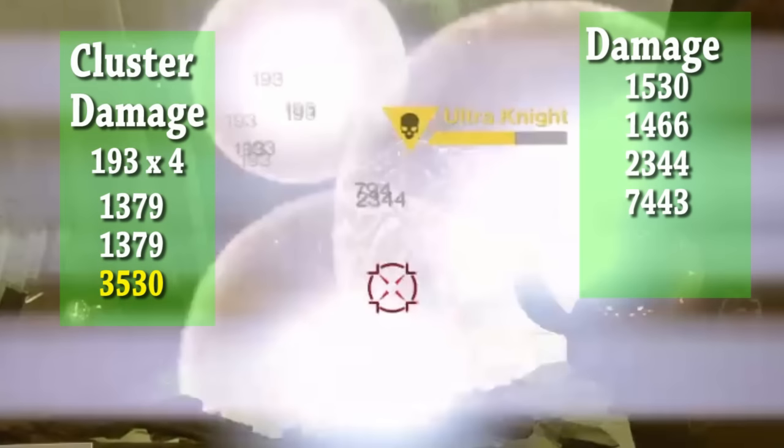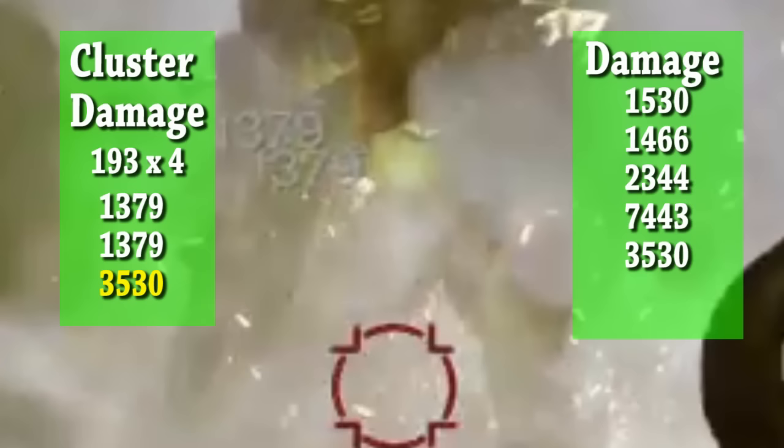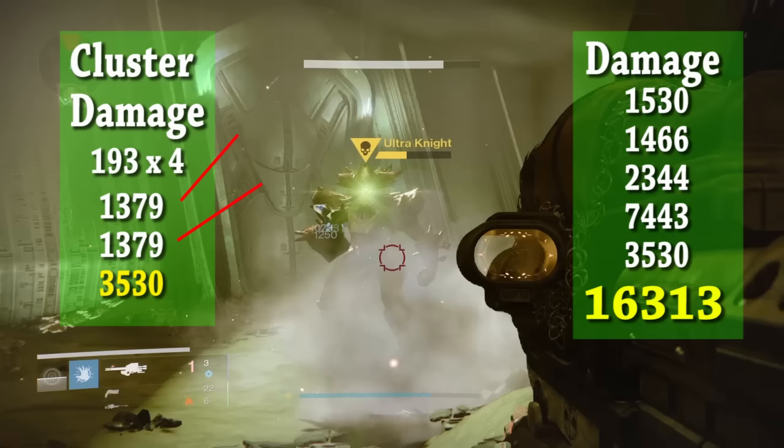The cluster splash damage hits for 193 and we can see four of those. But a direct hit from a cluster bomb has a damage output of 1,379 per cluster, giving us a total damage output of 16,313.